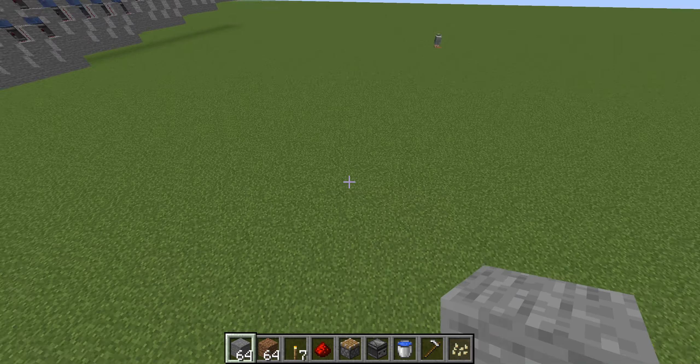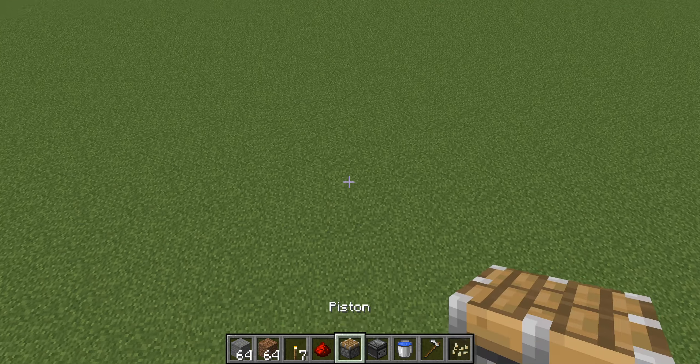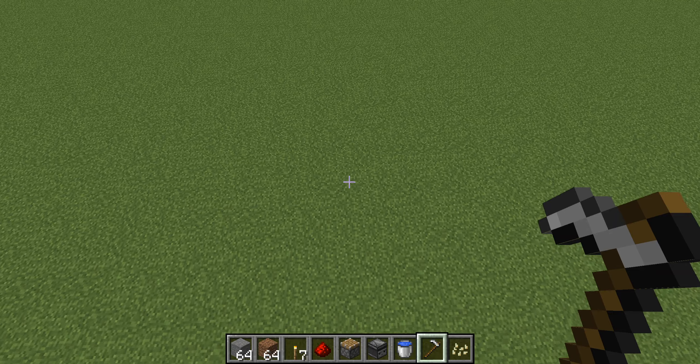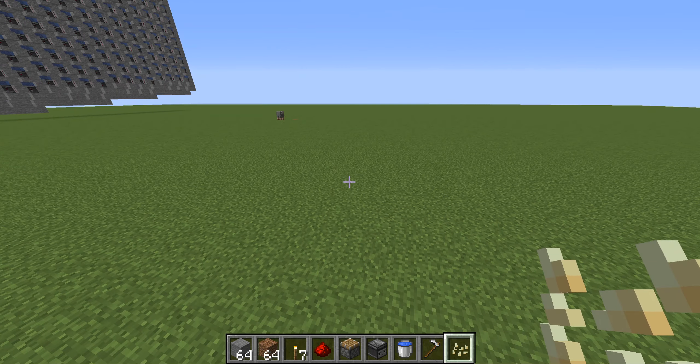The materials we're going to need are a block of choice, dirt, torch, redstone, piston, observer, water, a hoe for hoeing, and then seeds. You can pick pumpkin — this will work with pumpkin or melon.